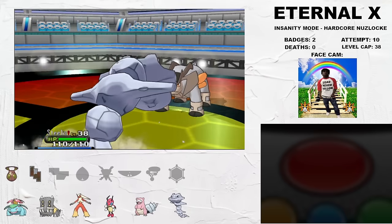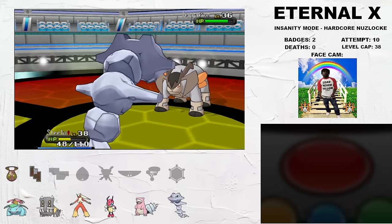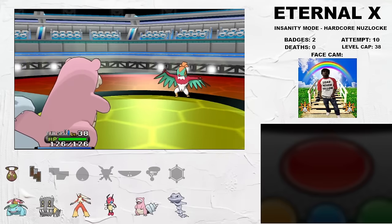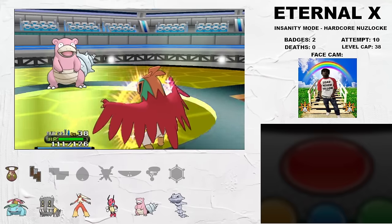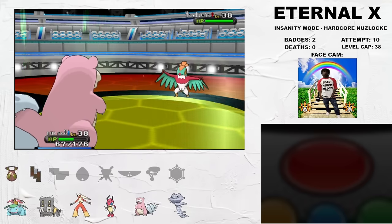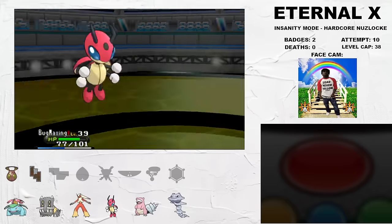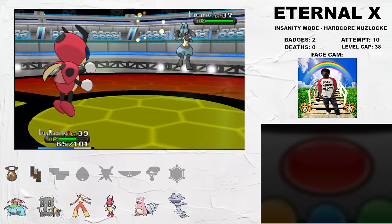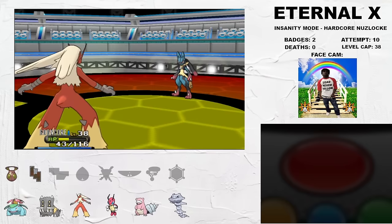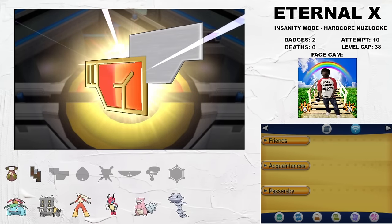Terrakion is out next and I hard switch to Steelix, who's holding a Chople Berry to take the incoming Sacred Sword after switching in on a Stone Edge. I get crit, but it doesn't matter, and I can kill Terrakion with Gyro Ball after Life Orb chip. This baits in Hawlucha, who I 1v1 with Slowbro — the key is coming in on a weak Drain Punch, then disabling Acrobatics after the Flying Gem is activated, and safely slacking off. I switch Bastiodon into Pangoro's Sucker Punch causing it to fail, then Ledian comes in on Power-Up Punch and one-shots with Return. This baits out Mega Lucario, and I have a pretty scuffed 1v1 with Blaziken, but we hold and take it out. Third Gym Badge, deathless — not too shabby.